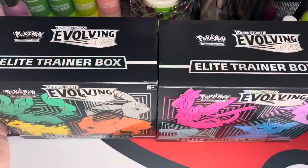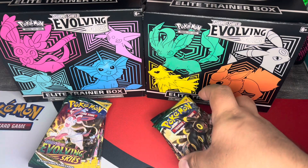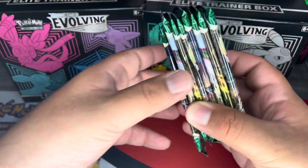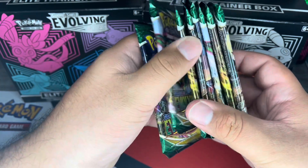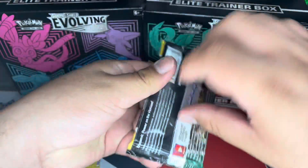Let's get right into it. As you can see, standard ETBs as always — this comes with eight packs for each box. I'll just get right into it and see what we can pull.